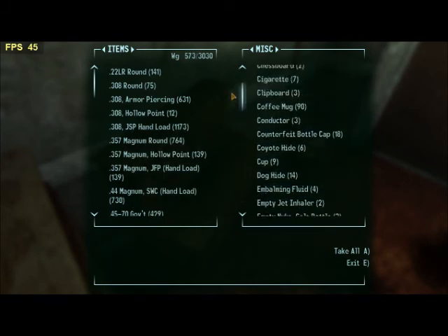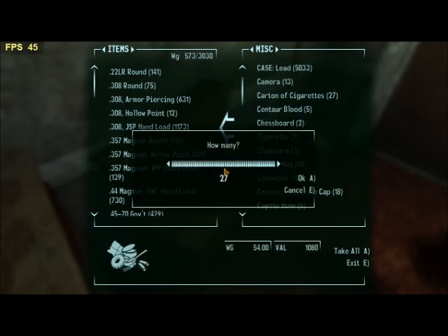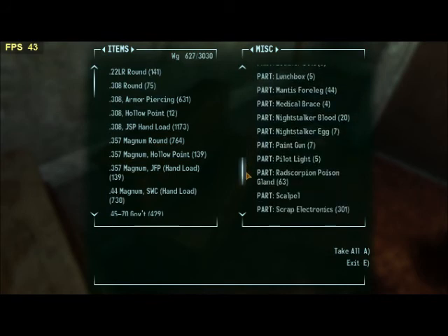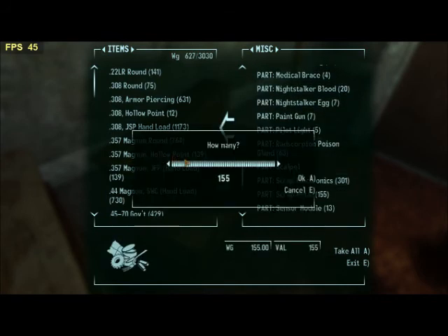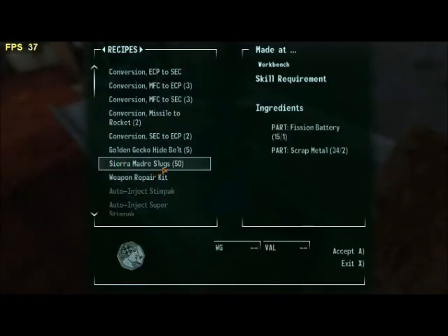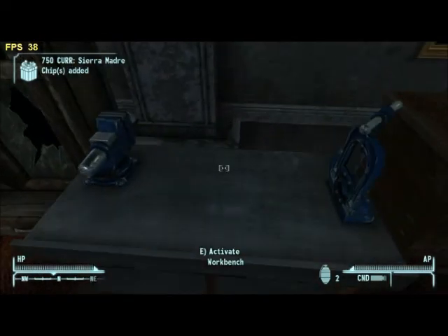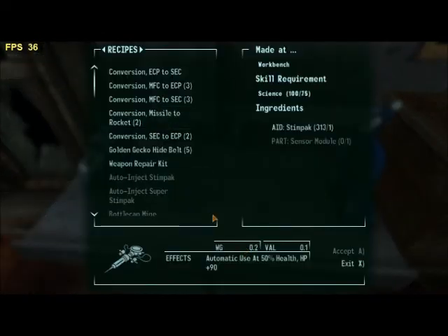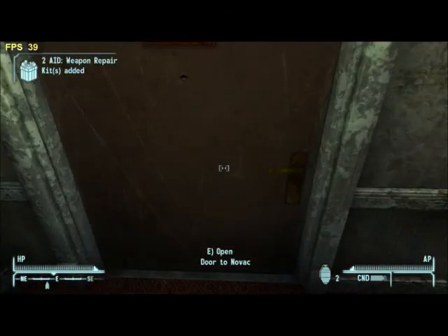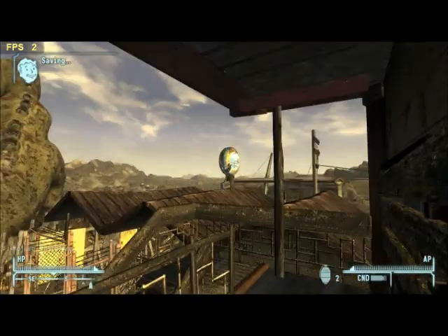It's really worthwhile to go for fusion batteries because you get 50 chips from them. You also want to buy cartons of cigarettes because you can exchange them for chips as well. By using Sierra Madre slugs you can get like 50 of them and then exchange all that for two weapon repair kits.